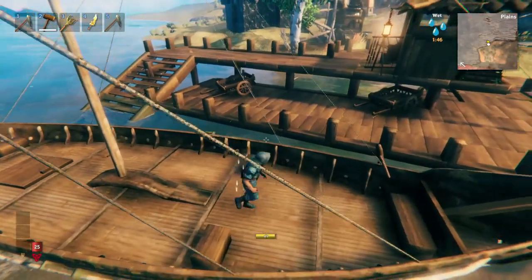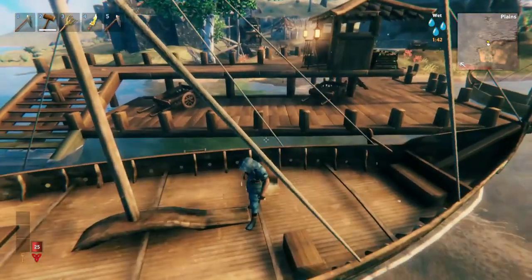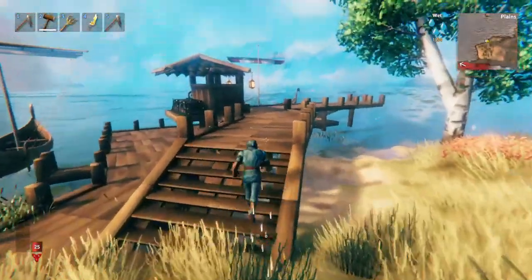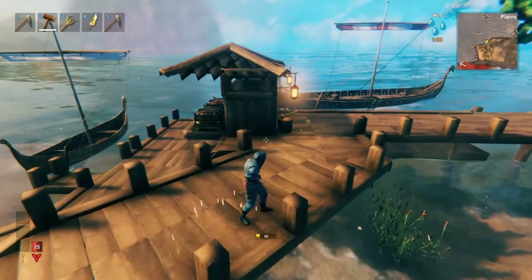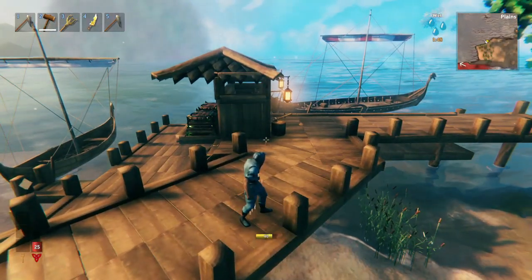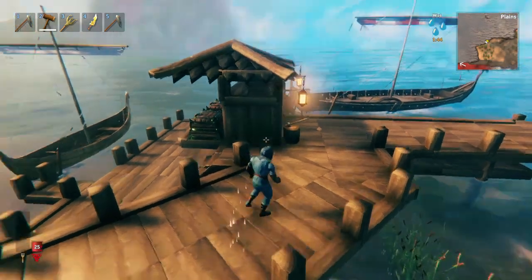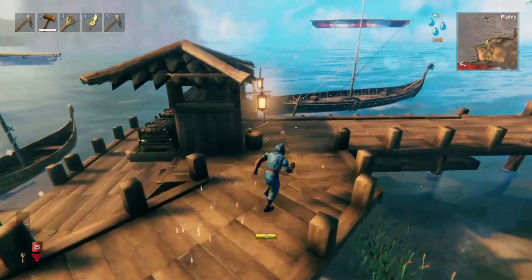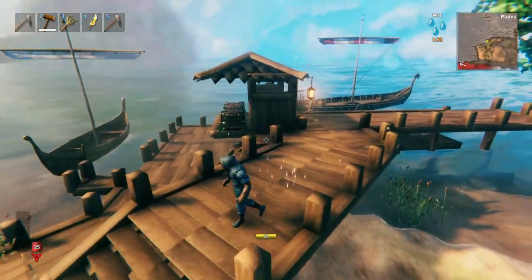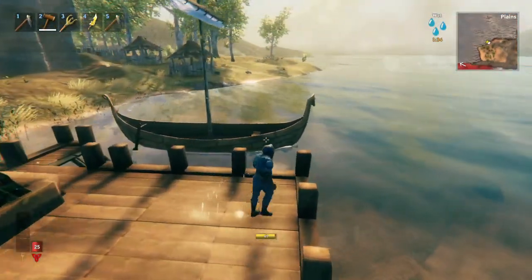The next feature to consider is how long, or how many boats you want your dock to hold. If you're playing with a lot of people, or you want a spot where you can die, get in a boat, sail off — each boat is basically another lifeline for you to get your body back. So having more of them, especially the karves because they're cheaper, is just a good idea. You might want to consider having a fleet of like three or four of them.